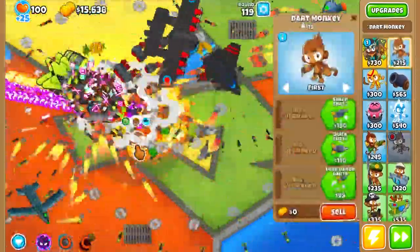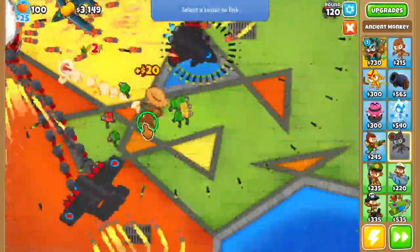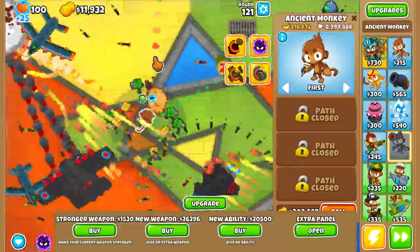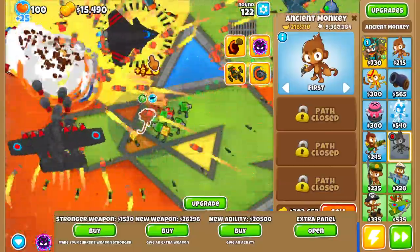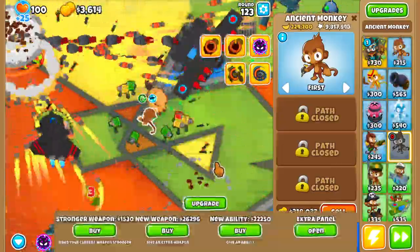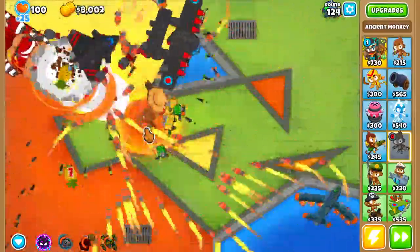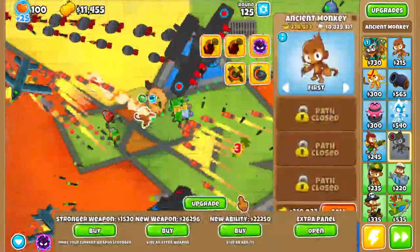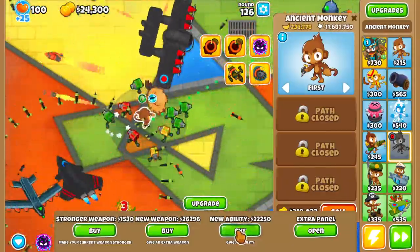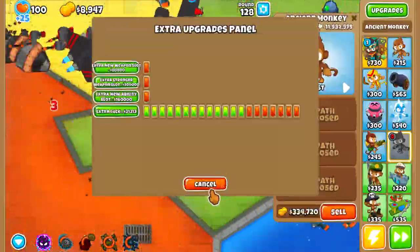Let me see — he only affects other monkeys around him, so that kind of sucks but it's fine. Another Elite Sniper — nice, we've got two of them. Carpet of Spikes, that's pretty good. I'd definitely love a bit more money-making, but it's all right. It's not the end of the world if I don't get some good money-making.